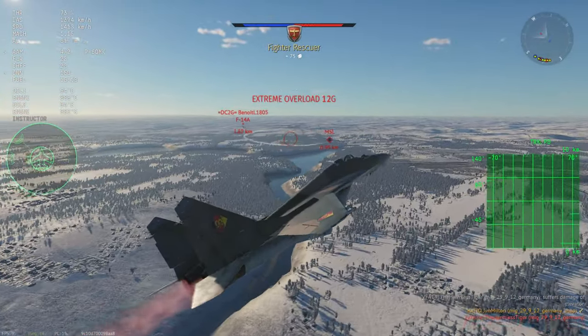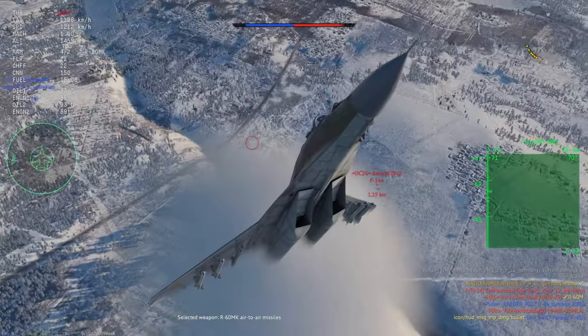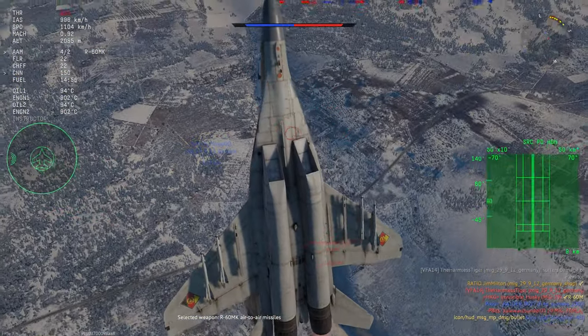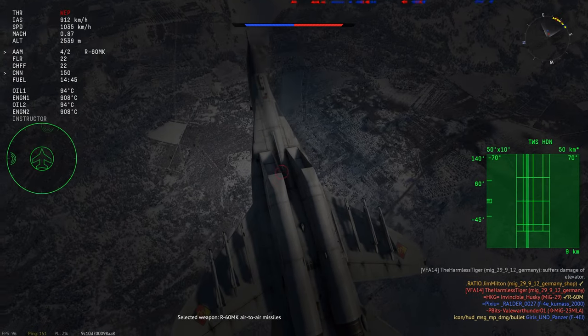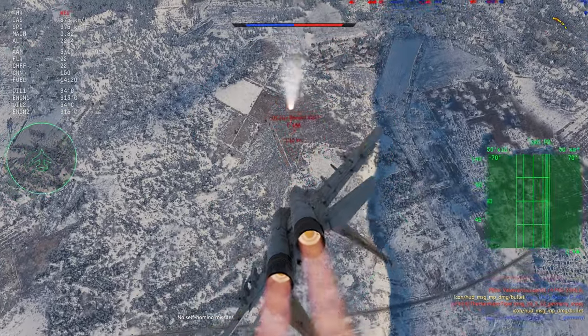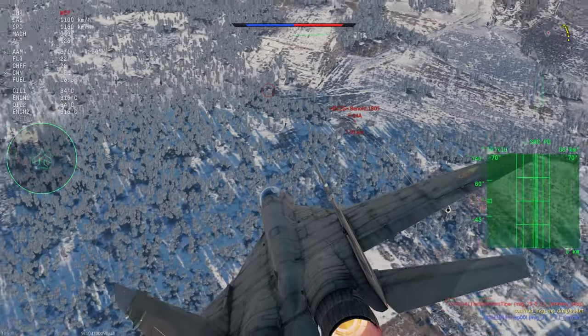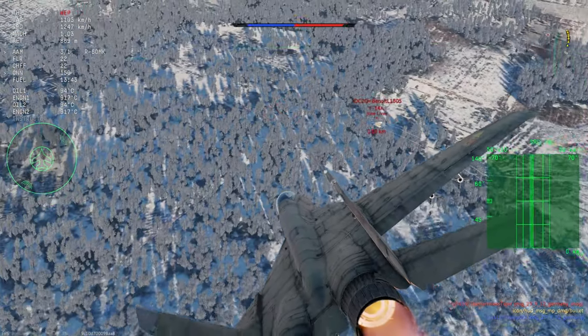This thing blows everything out of the water in top speed, and it's actually fast enough on the deck to where it makes a real difference. A lot of times deck top speed doesn't mean much in top tier, but if you're going 300 kilometers an hour faster than most planes can manage on the deck, that's a pretty significant difference. I pick up a quick R-27 kill on a MiG-29 that's a little too tunnel-visioned on my teammate, then dodge the F-14's missile and loop back onto his six.